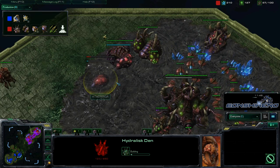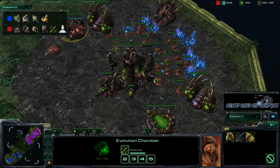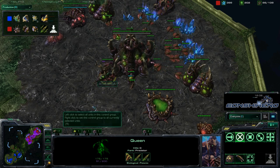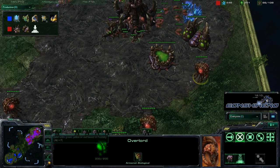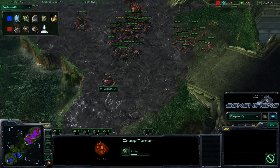We can see a Hydralisk Den being placed for Damaga and he's getting that level 1 attack upgrade. He has a lot more energy on that Queen than he really should have. He could throw down a Creep Tumor and cover his entire base. But there we go — that Queen is laying down another Creep Tumor.